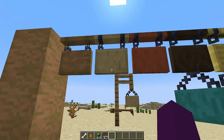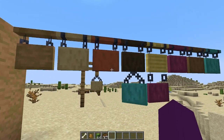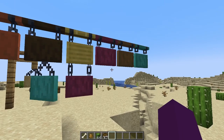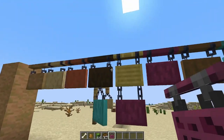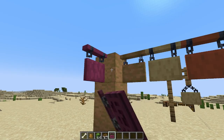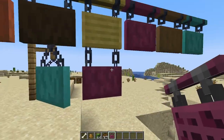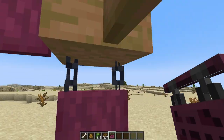Next, we make it to our hanging signs — builders are going to be overjoyed about these. They look absolutely fantastic and hang in a couple of different varieties for every single type of wood. The way it's placed with a little bar is if you place it on the side of a block; if you place it right underneath the block, it hangs with two chains from the block, just like that.